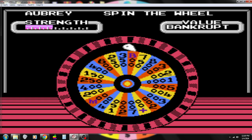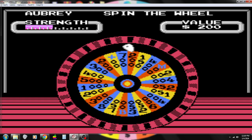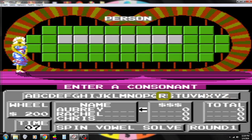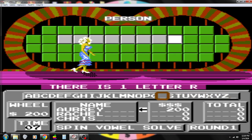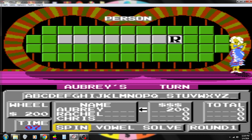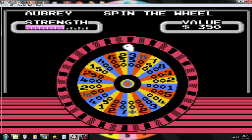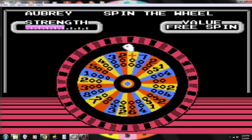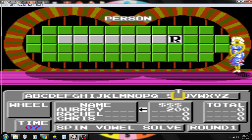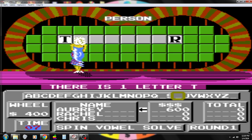Here we go. 200 bucks, let's start with an R. One R, spin it again. 400 bucks, T. Yep, there's a T, and we're up to 600 dollars.